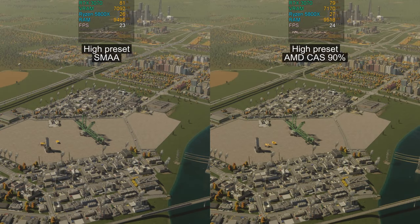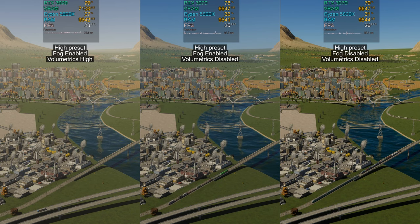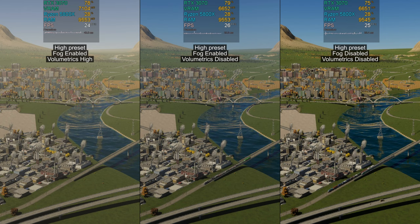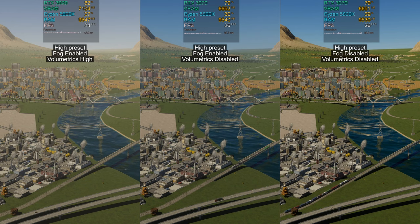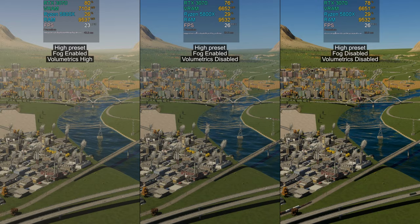Now let's have a look at the top 3 individual graphics settings that make a difference in overall image quality. First is upscaling together with anti-aliasing. The high preset uses 100% render resolution with SMAA. I recommend using AMD CAS at 90% render resolution to both increase FPS and reduce aliasing. Second, we have fog and volumetrics quality. The high preset sets these to enabled and high. I recommend disabling volumetrics and only leaving fog enabled to gain some FPS while keeping image quality.